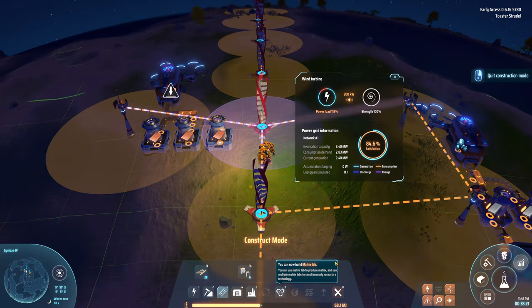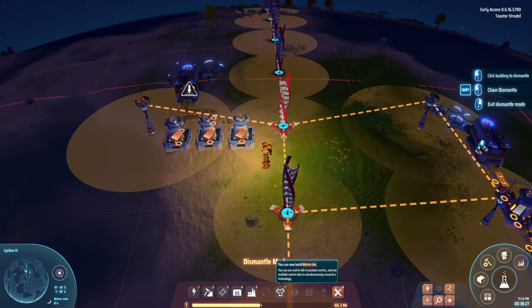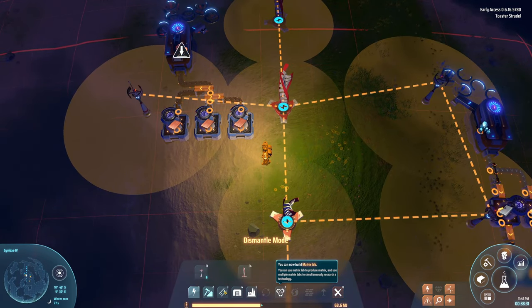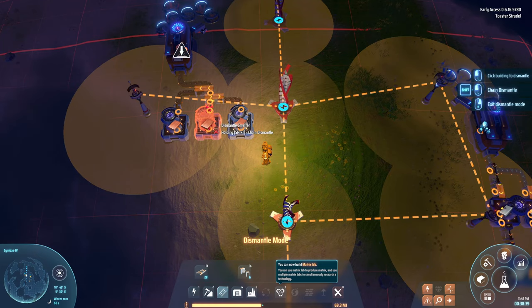We're still using a lot of power, holy crap. A tip pops up: use a matrix lab to produce matrices, and use multiple matrix labs to simultaneously research technology. Let me keep going with the copper ingot setup.